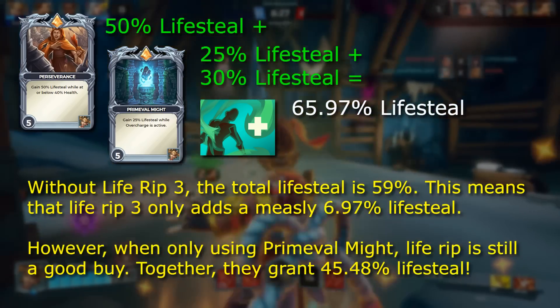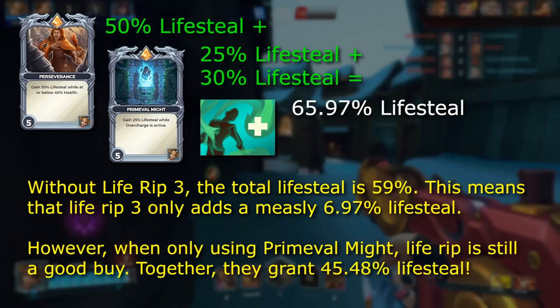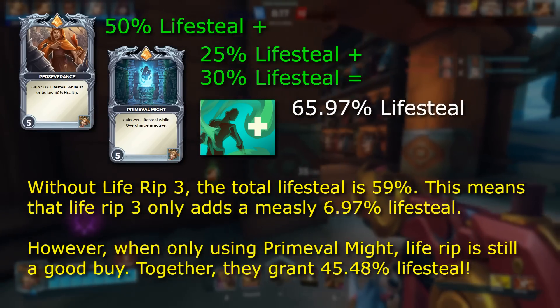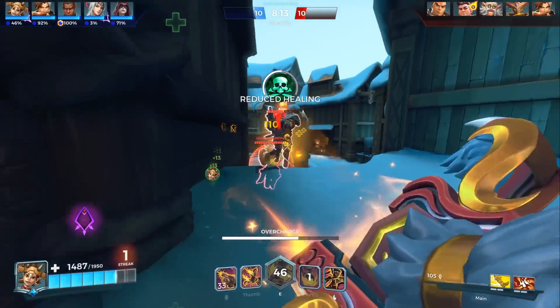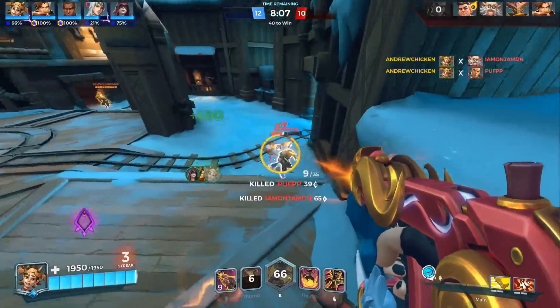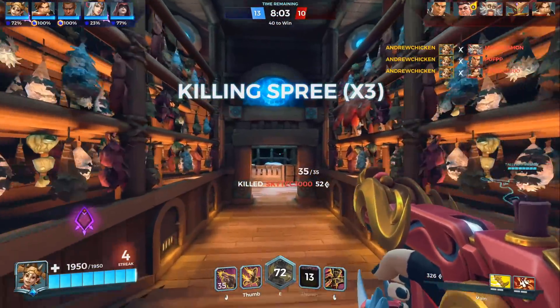This is absolutely not worth the credits. However, if you're only running Primeval Might, Life Rip 3 is still worth it, because it still brings your total lifesteal while using Overcharge to around 45%, and you're only losing about 10% lifesteal from Diminishing Returns. With movement speed, this is a bit less of an issue. It's still a good idea to stack Nimble with Terminus' It Follows card for example, because Nimble 3 will still give a bonus of almost 14% due to movement speed's reduced Diminishing Returns effect.